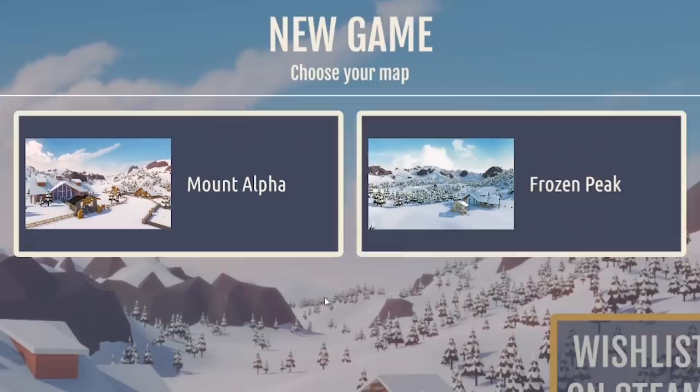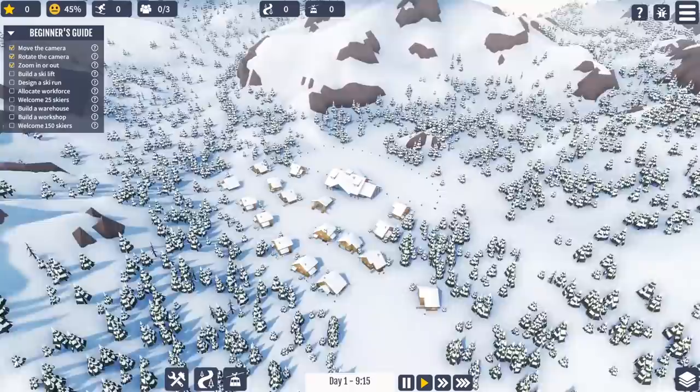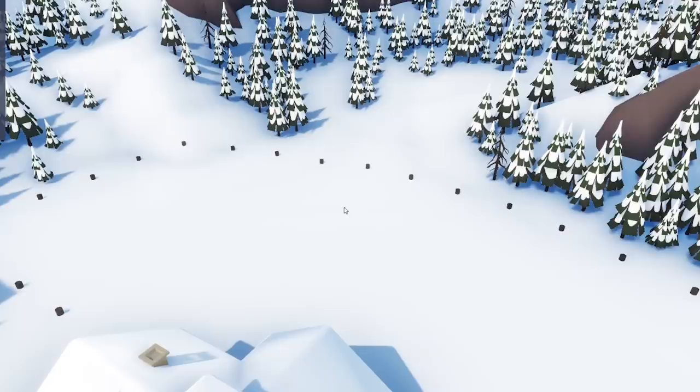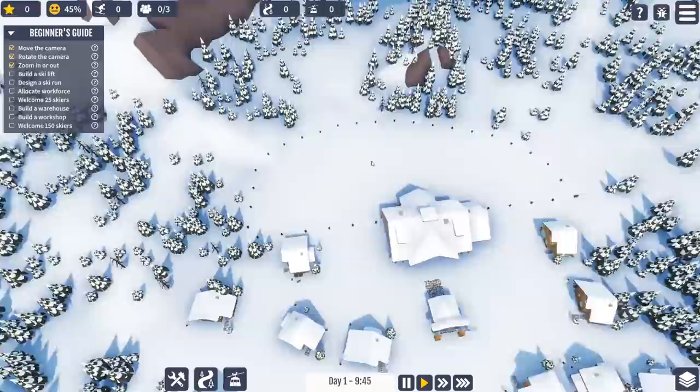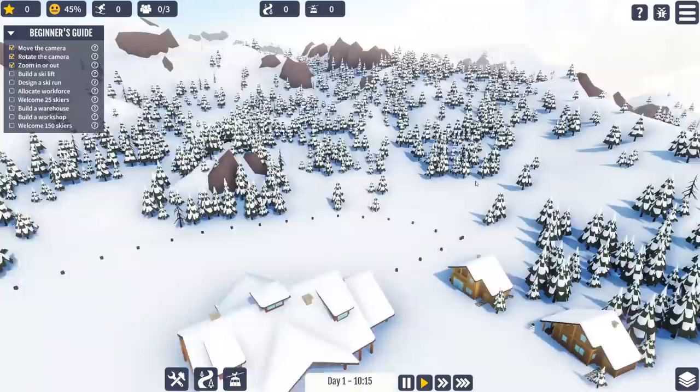We've got two levels now. So essentially you have a sort of mountain range, you've got a town down here, and this is your sort of area - can you see these dots? All your ski runs have to start from here and come back to here. As with most ski resorts, the town is the lowest point. So you need to build a lift to get up to the mountain.